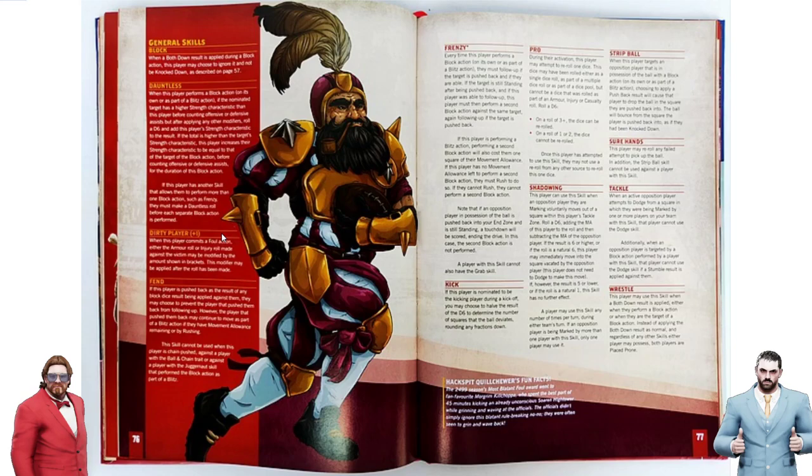Fend is exactly the same. Interestingly, it says 'if the player's pushed back as a result of any block dice result being applied against them' — not specifically mentioning the block action context. It's so weird. There must be something written into Blitz actions that is incredibly mundane and pointless, but they've written themselves into a corner for how they define all their skills, forcing these weird wordings throughout.